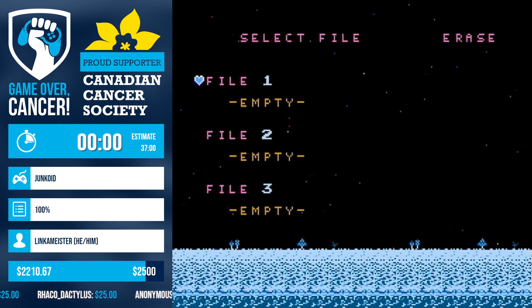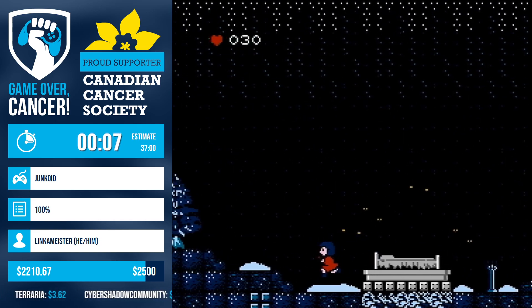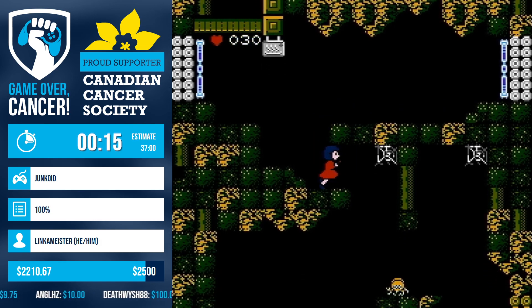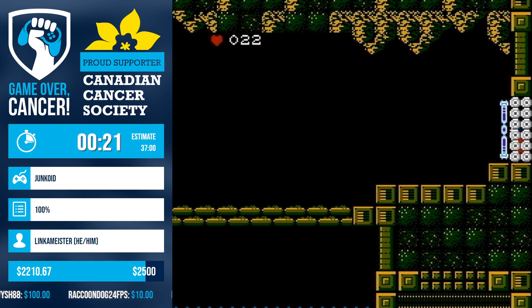I'm gonna get all the items in the game. Unfortunately there's no percentage thing at the end of the game, so I just need to hope I get everything. Other than that, counting down from three and starting the run. There's a story or something — I don't really know what it is. We need to defeat a serpent, that's the quick explanation. So we're just gonna run around, collect items, kill some bosses.